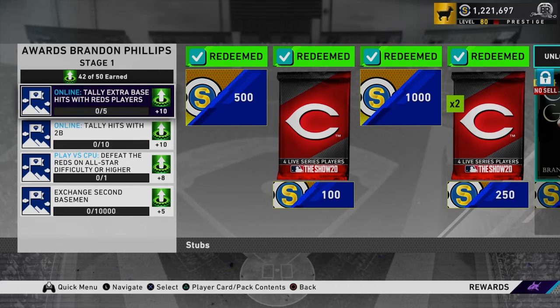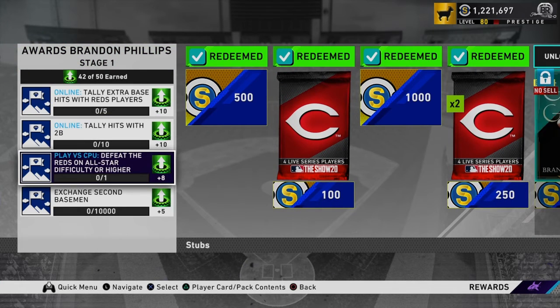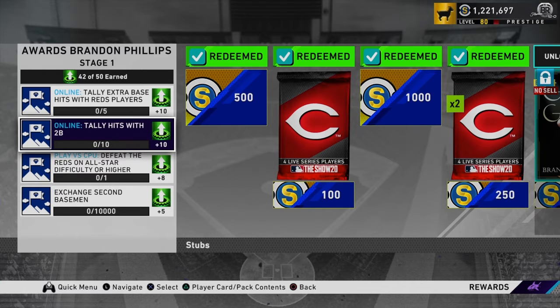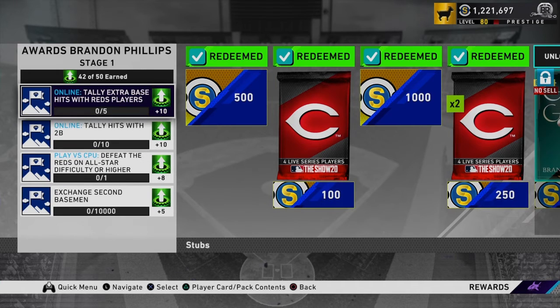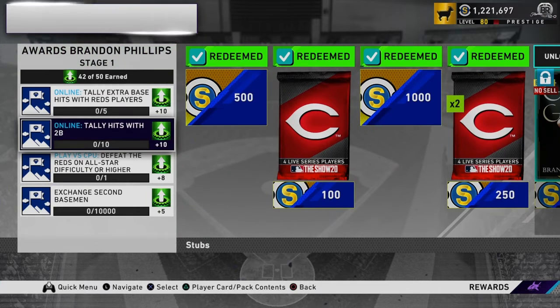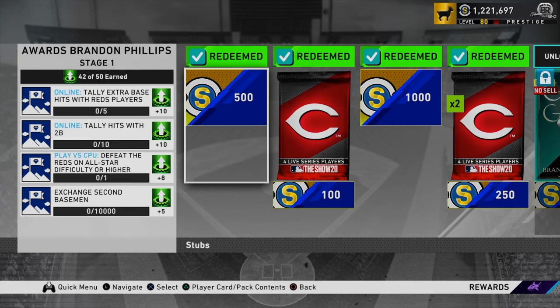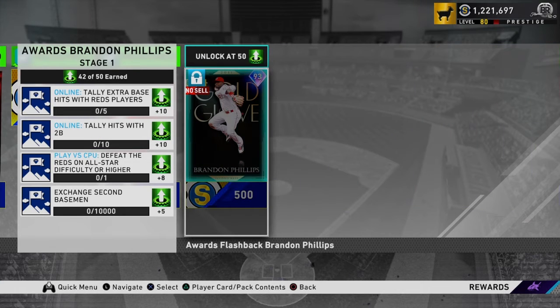The moments don't get you the card — they get you 42 out of 50. I need eight more points, and I'm going to get those not by playing the CPU, but by getting hits with second basemen or Reds players. I'm not going to go out of my way to get either of these. I'll eventually get the second baseman — maybe in the new event, maybe in ranked. It's not going to be too hard, so hopefully we get that soon and we'll lock this card into the collection since he's no-sell anyway.